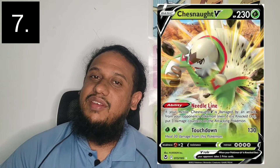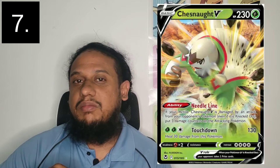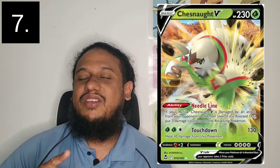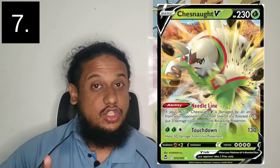At number seven we have Chestnut V. I find it very interesting — the gimmick where if you attack it, it deals damage back to your opponent's attacking Pokemon, and having multiple on the field increases that damage. It reminds me of the Phalanx V deck that I tried hard to build but couldn't finish. Chestnut V brings back that feeling — a fun, cheeky deck to try out. I don't mind getting a play set.